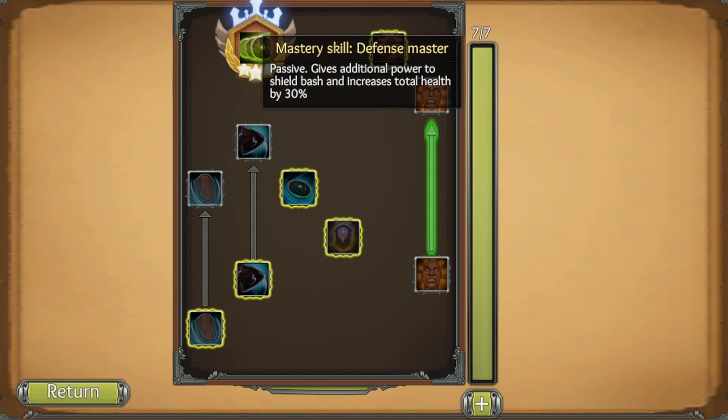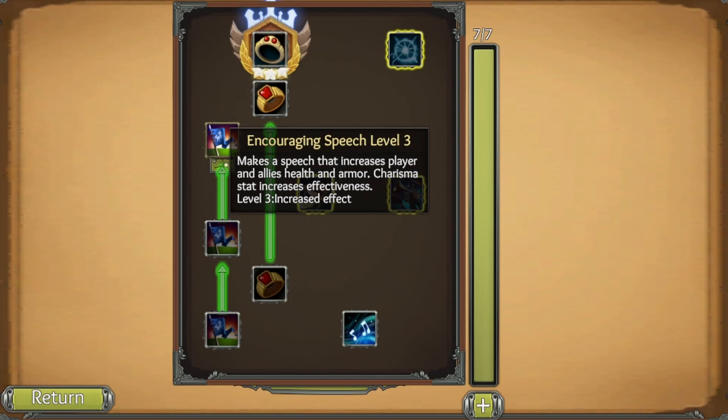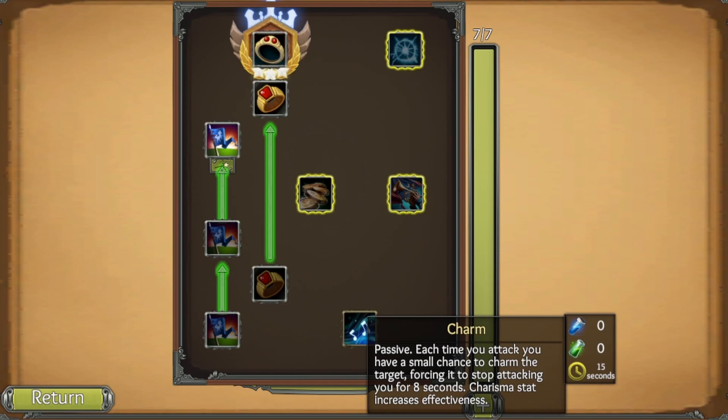In defense we have Survivability level two for a slight health increase, and Defense Master giving 30 percent more health. In speech we have Encouraging Speech level three, which increases player and allies' health and armor — charisma increases effectiveness. Pressure level two means each attack has a chance to verbally abuse the target, decreasing its damage. With the Loudspeech mastery skill, Pressure applies to all enemies around, not just a single target. Charm gives a small chance to force the target to stop attacking for eight seconds.